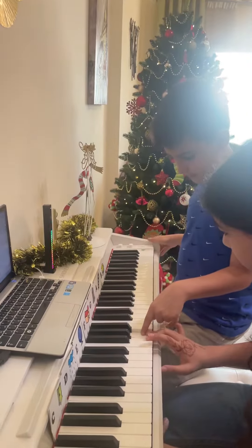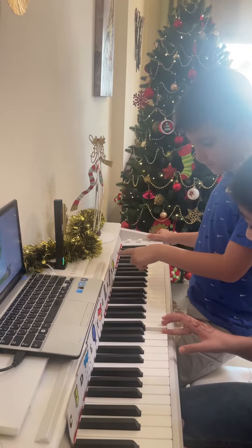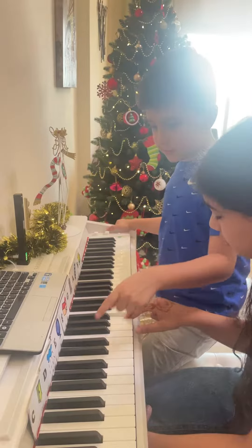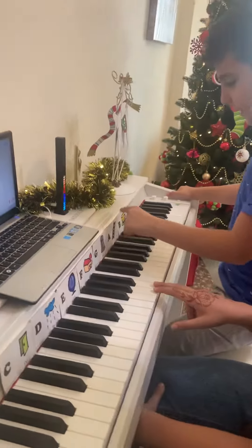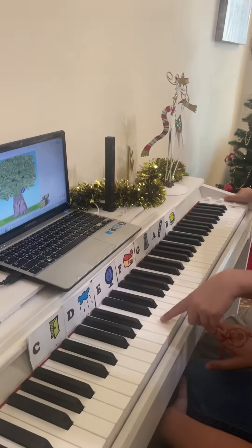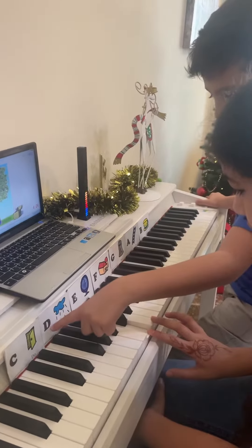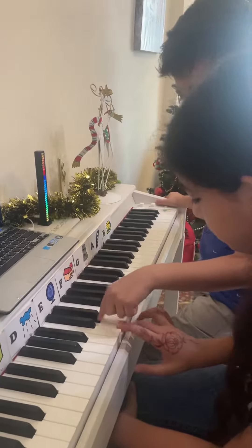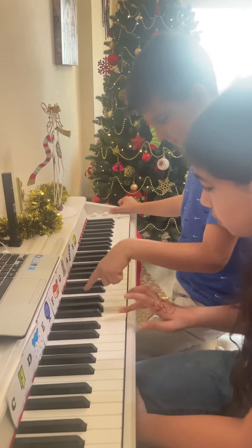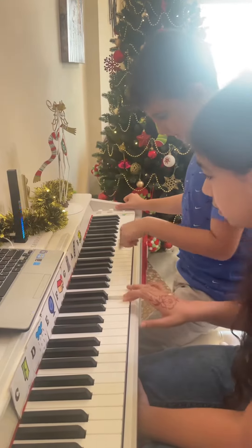La is like a long ladder, and Ti means stick up and plate. Now the letter-to-solfège mapping: C is Do, D is Re, E is Mi, Fa is F, G is Sol, A is La, B is Ti.